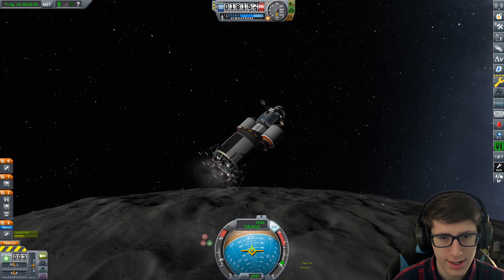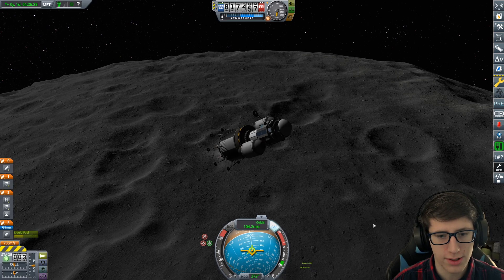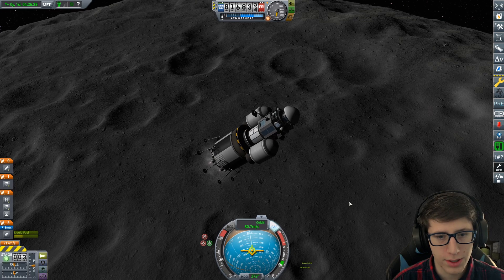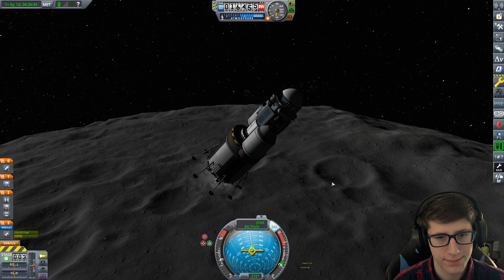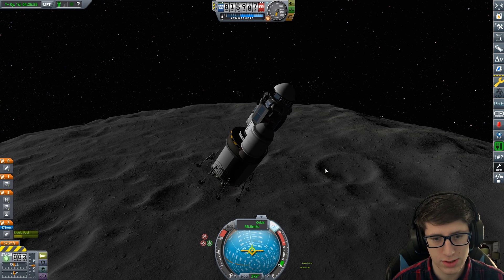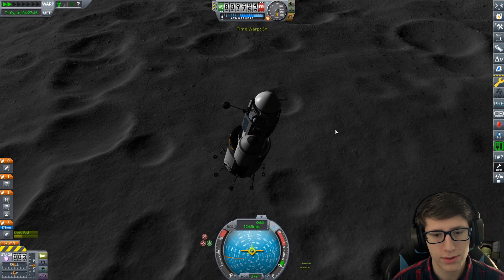Look at that — that right there is just beauty. We are ready to land on the moon. What a beautiful shot. Valentina knows that her time has come. This is it. She's been training for this. Pretty much all of our side-to-side velocity is gone. Now we're just going straight down. So we're just going to let ourselves fall a bit, because we're still 16,000 meters above. 14, 13, 12. Let's switch to view from the ground.